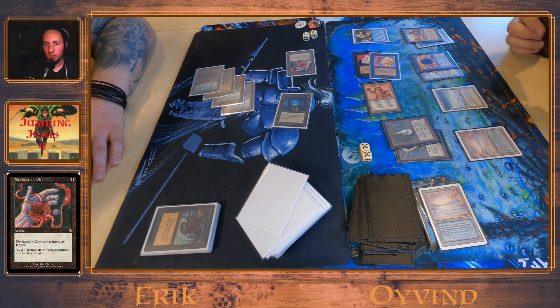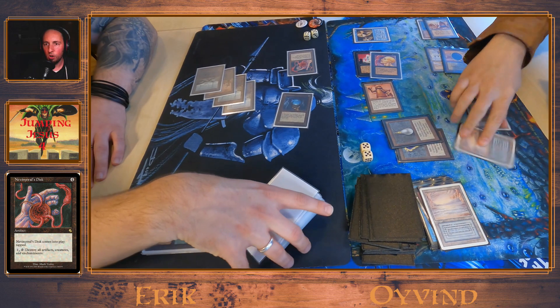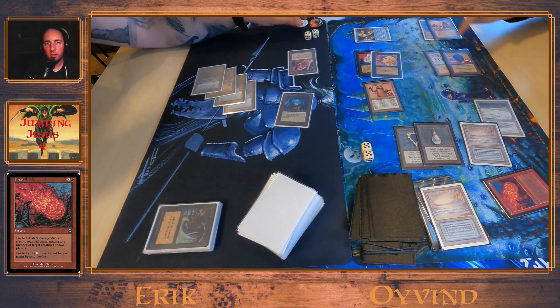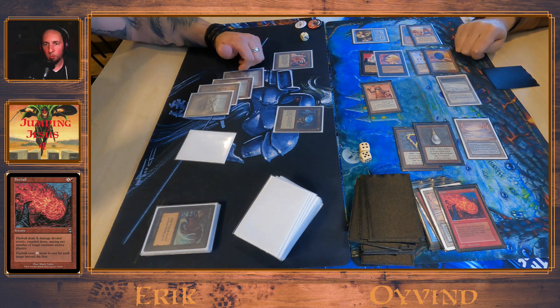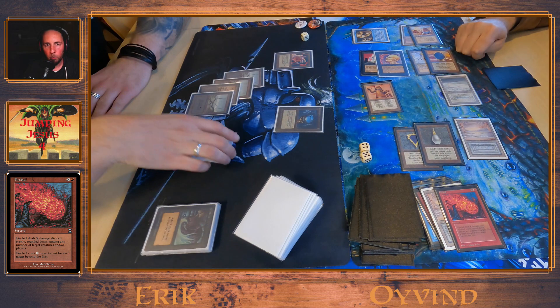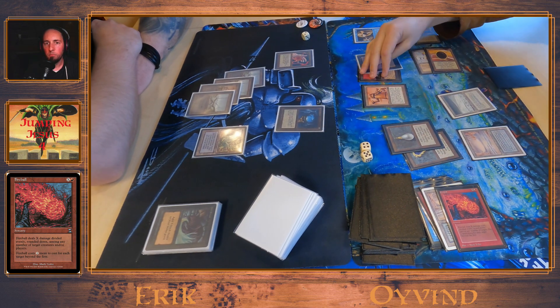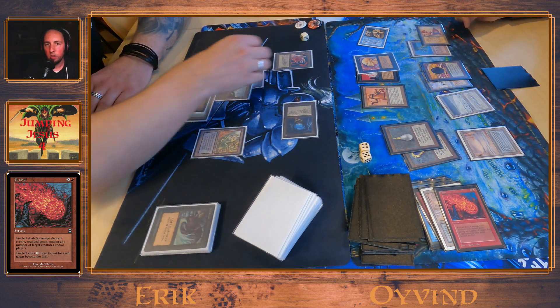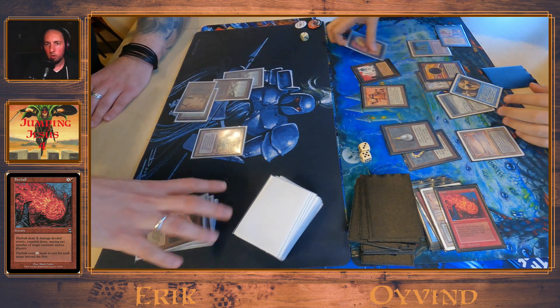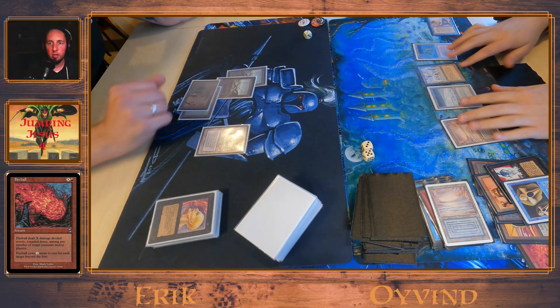Erik is down to 9, Eivin is at 10 — the third game is a close one. It's 8 mana, and Erik is down to 2. You need to use those Underworld Dreams before they get blown up by the Disc. Maze of Ith — that's a good card post-disc. He used his own Icy to tap down Eivin's City of Brass so he lost one life.